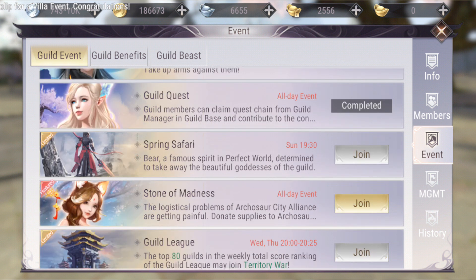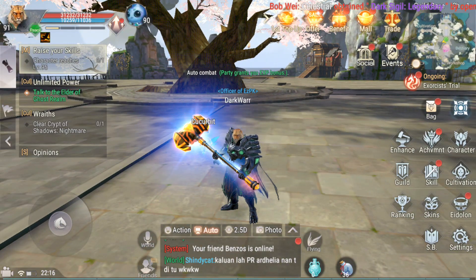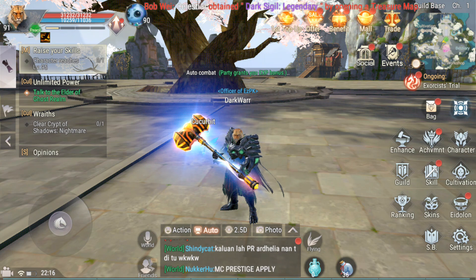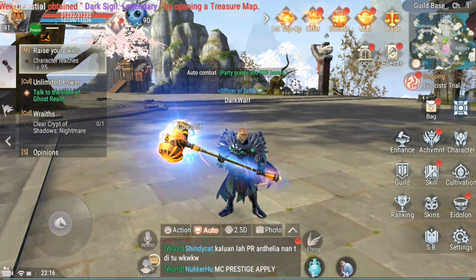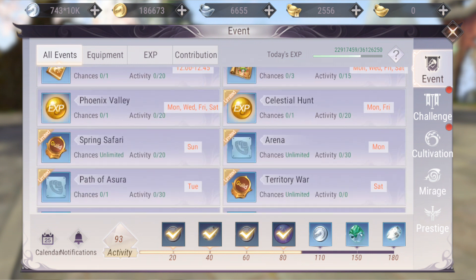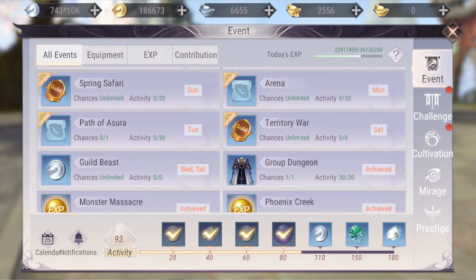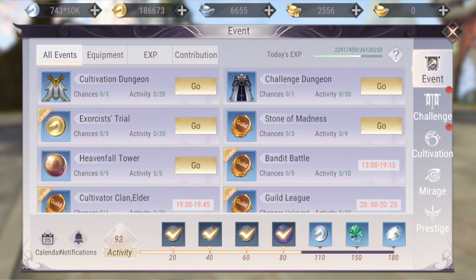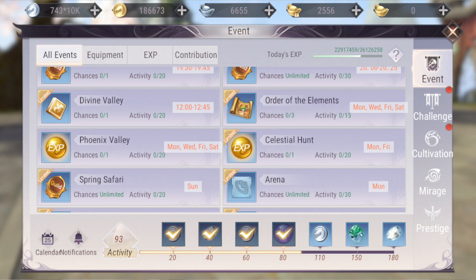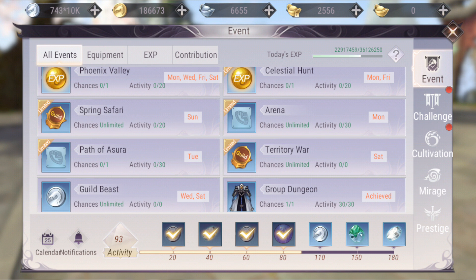Beyond the main activities, there are other events like arena, territory war, divine valley, and order of the elements. I showed you the most important ones, but these additional events are worth doing if you have more time — some give pets, some give rankings, and some give other different rewards.